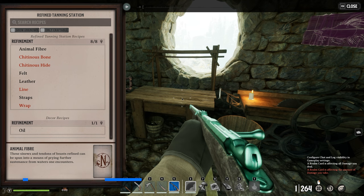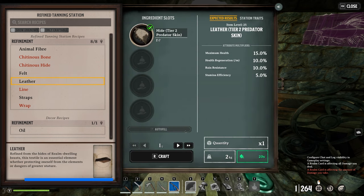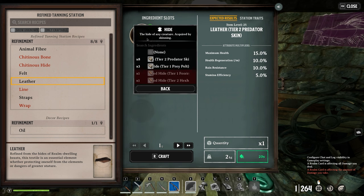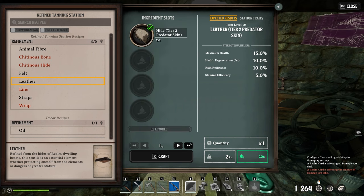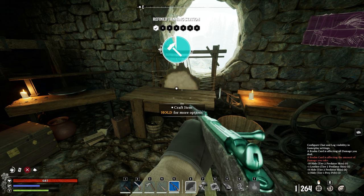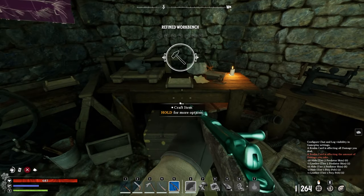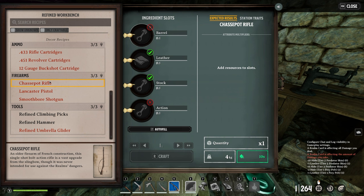If we visit the tanning station and make ourselves some leather, we can always use the autofill feature to place the best resource inside. But importantly, be sure to always choose the specific item with the bonuses you want to have for either the weapon or type of armor you'd like to craft. For showcase purposes, I'm going to craft one leather of both a tier 1 prey and a tier 2 predator.